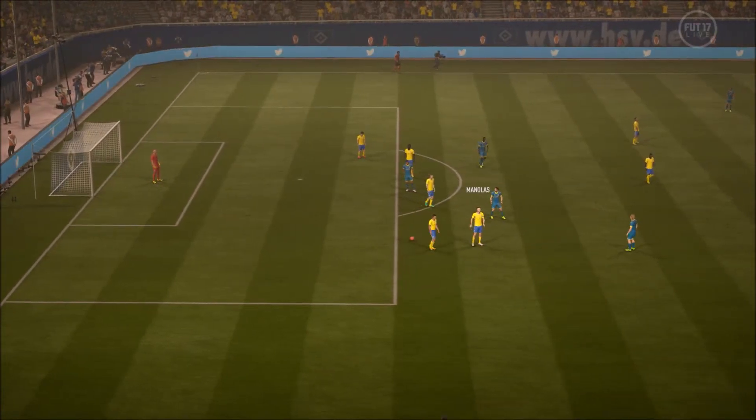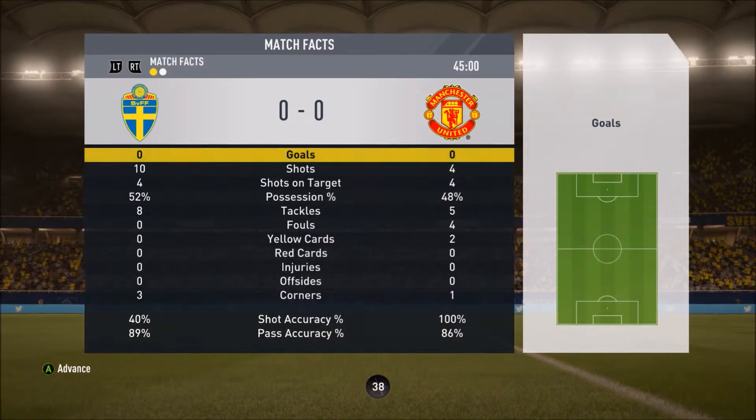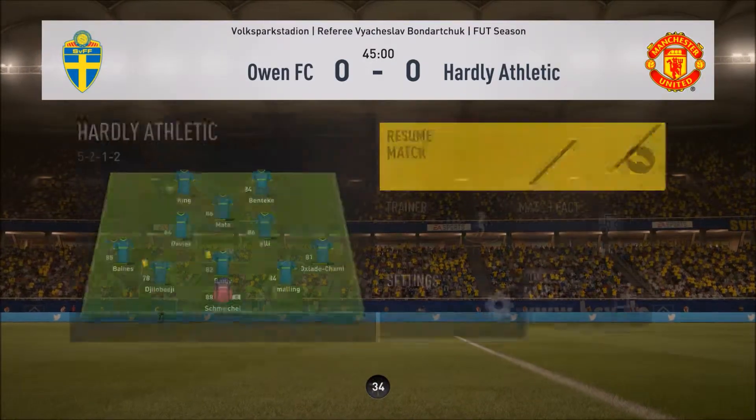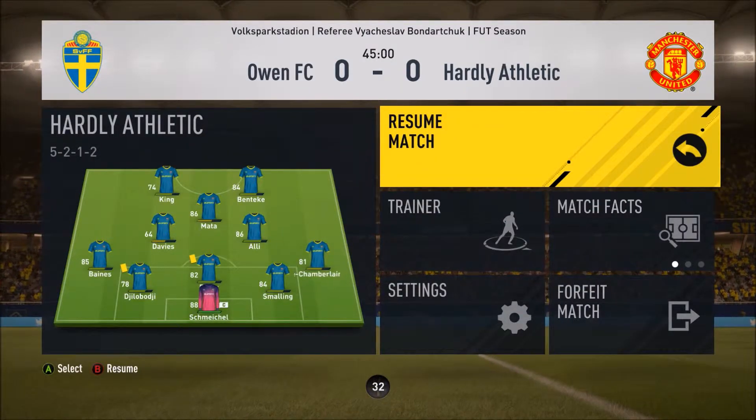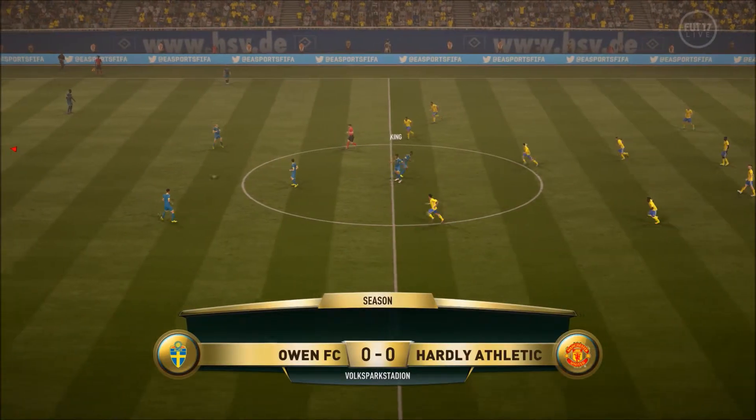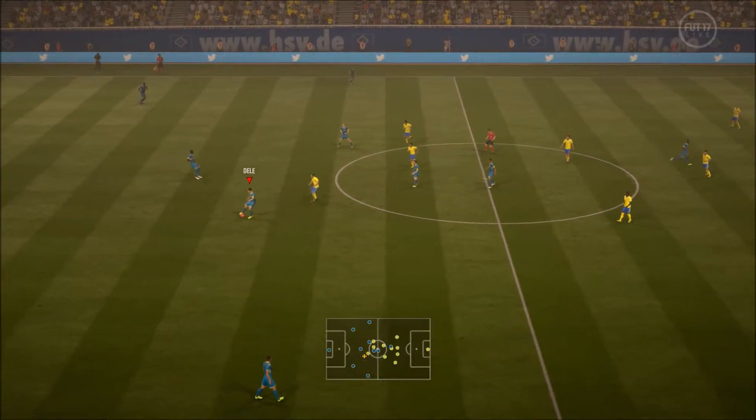Half time and it's a nil-nil draw. This guy has been very much on top of me both defensively and offensively. I can't get past Abate - it's really irritating because every time I've got the ball it's with Josh King and I'm running straight into Abate. Let's get into the second half, get some goals, and get this win.